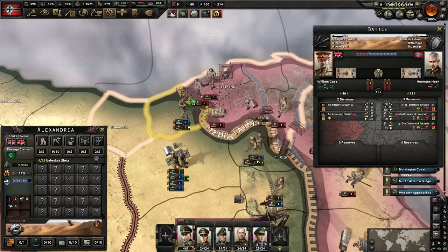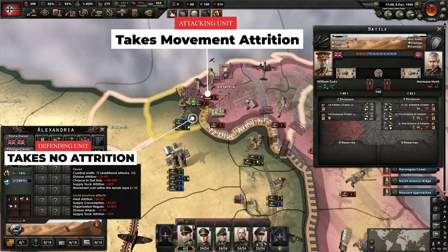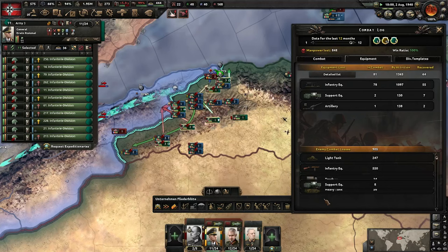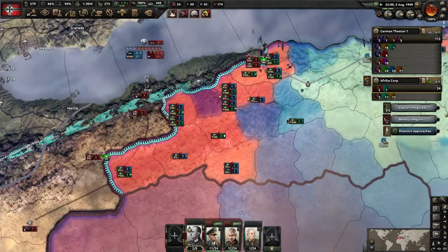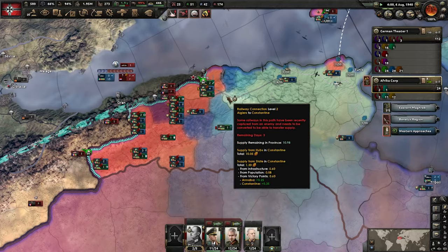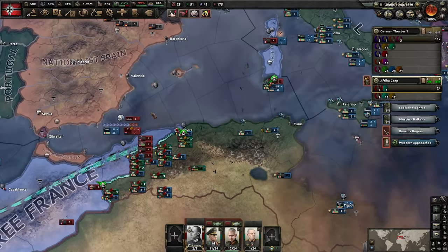One source of attrition in HOI4 is movement — both when simply moving a division and when attacking. Defending units don't suffer movement attrition. Attrition causes your unit to lose equipment, which is replaced through supply, but still hurts your overall military economy. Terrain types increase attrition sometimes dramatically, based on the terrain of both tiles involved. For attacking units in a battle, they are actually moving very slowly, making this effect significant.